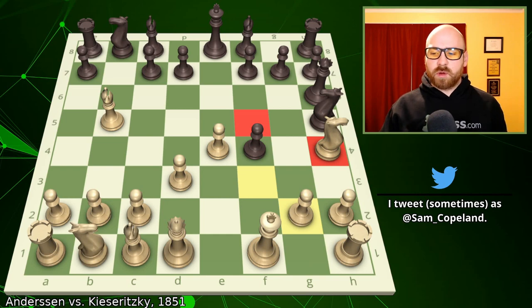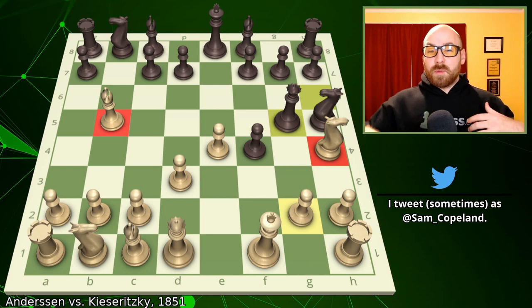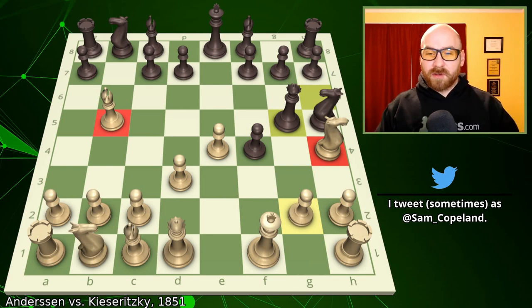After knight to h4, Kaisaritsky plays a good move: queen to g5. This creates a very nice double attack on the loose bishop on b5 and the loose knight on h4, so we do have a forced response from Andersen.